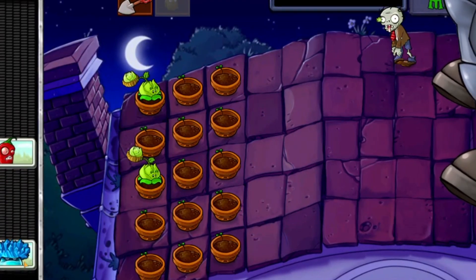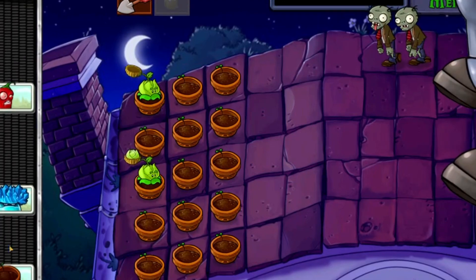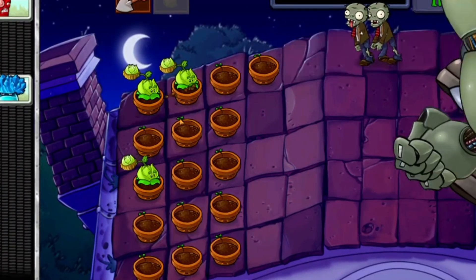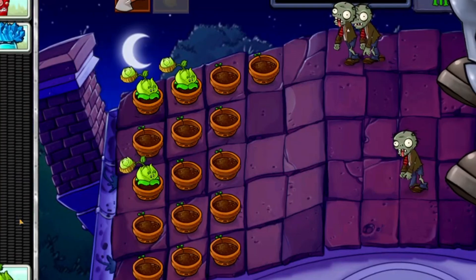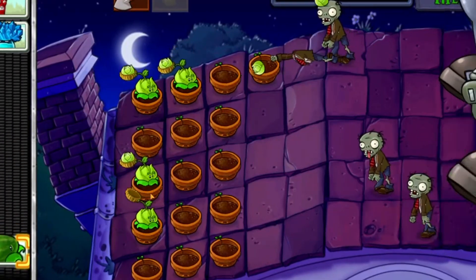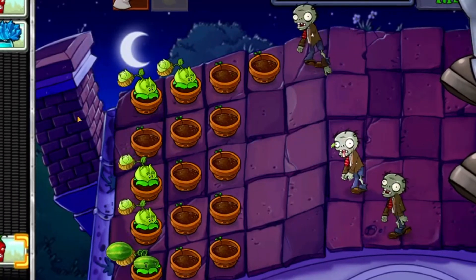Wave 1. Plant a single column of Peashooters in the first row. Plant a Walnut in front of the first Peashooter to protect it from the Buckethead Zombie. Plant another Peashooter in the second row behind the Walnut. Plant more Peashooters in the first and second rows until you have a full column.